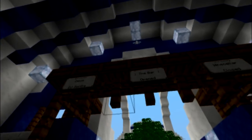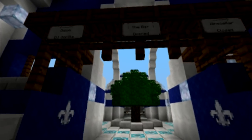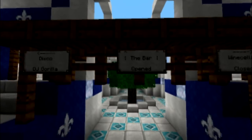Here you can see the roof style. It's using circles, half circles. It's done manually without any world editing — once you remember the pattern of the circle, it's very easy to do it.